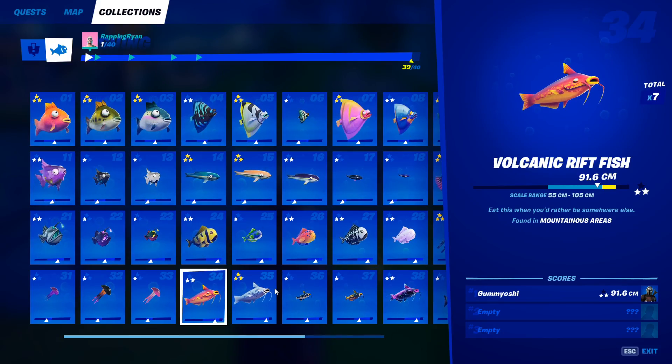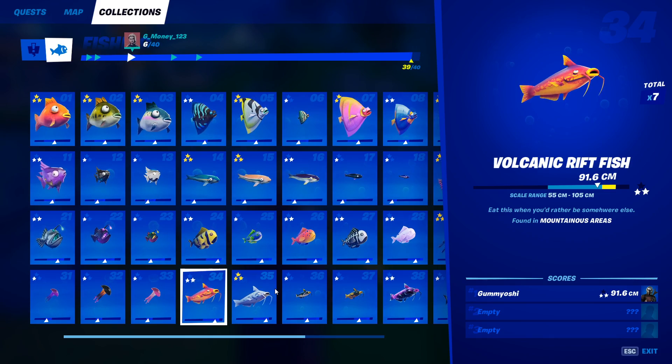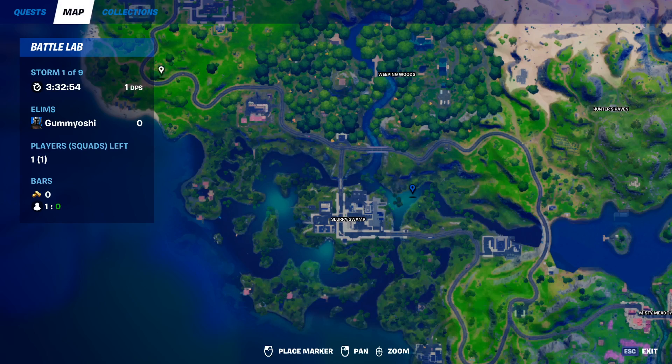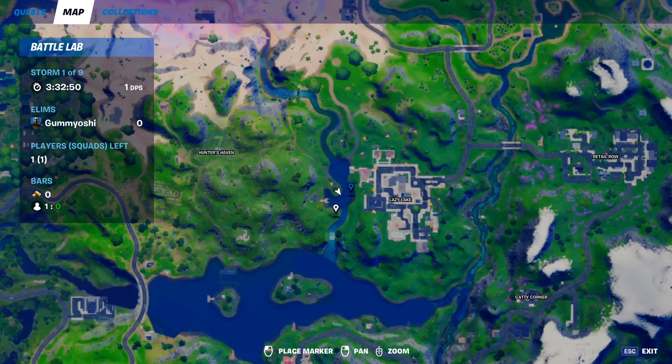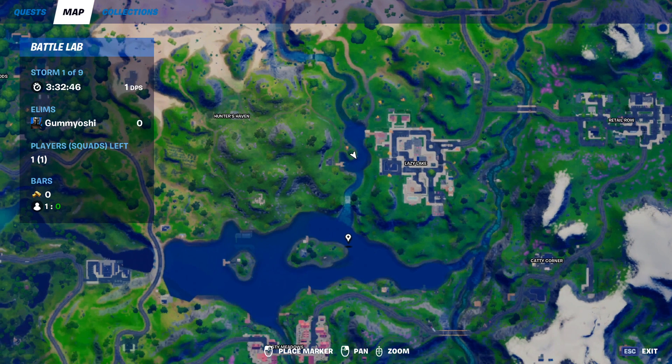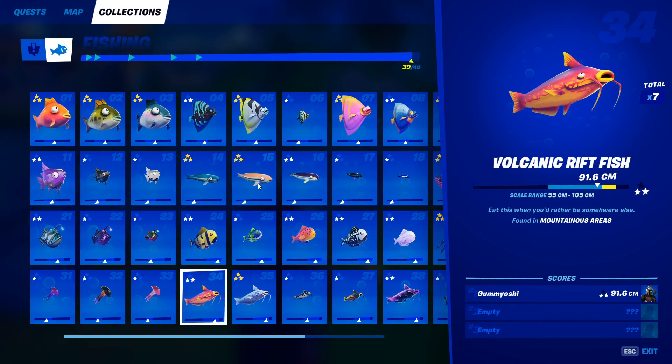Now that we know what they actually do, let's look at where we can find them. The volcanic rift fish can only be found in mountainous areas. As I've said for every single one of these, my favorite mountain area is Lazy Lake. Come to this area right next to it — all of these fishing holes are in a mountain area. If you run out of fishing holes there, go on down to the area right above Misty Meadows and you'll eventually catch your volcanic rift fish.